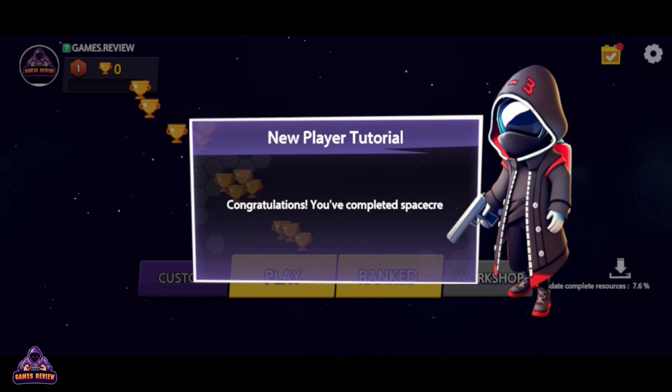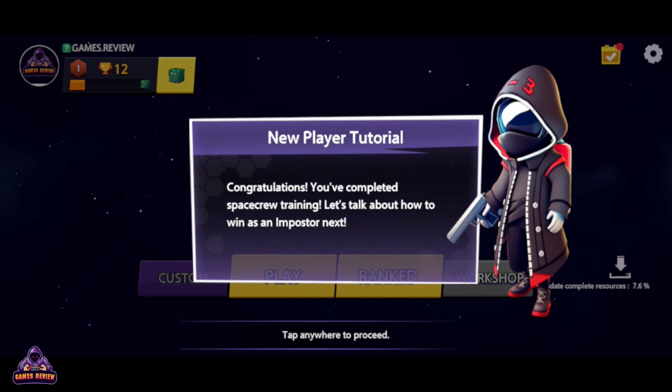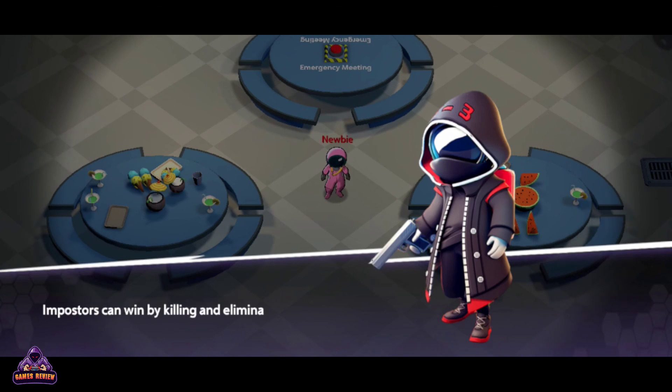Congratulations! You've completed space crew training. Impostors can win by killing an entire crew.